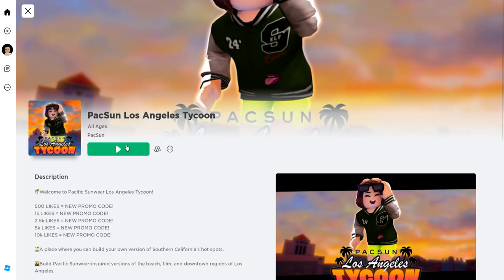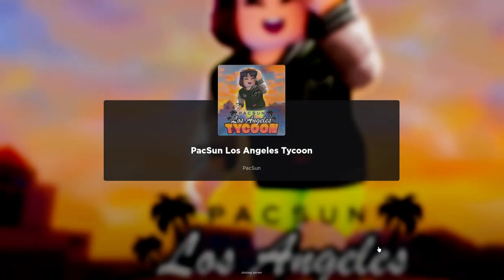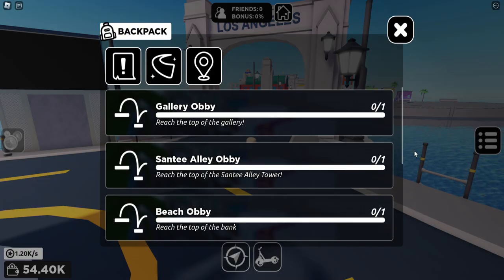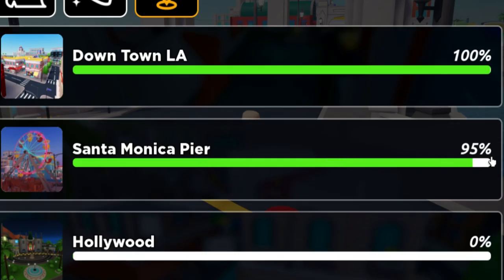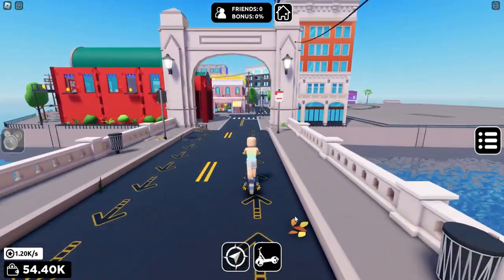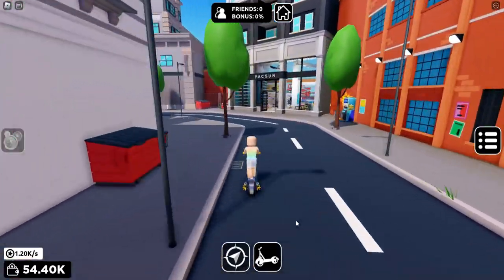Let's go ahead and join the game Paxson Los Angeles Tycoon — I'll link this game in the description. If you click on the menu and click on the backpack icon, then click on this icon, you're going to want to go to the Santa Monica Pier and complete it to 100%, as well as the 4 Puzzle Piece Scavenger Hunt. This is how to get to the area once you unlock it.